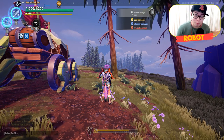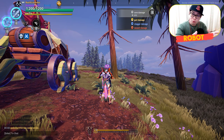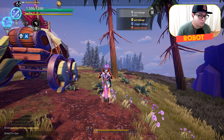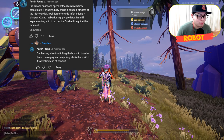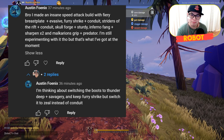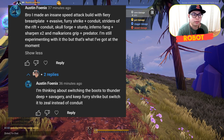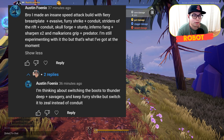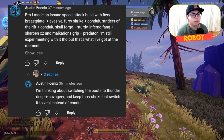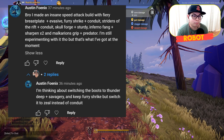Hey, what's up ladies and gents — your favorite Asian Robot here. Today I'm going to turn a viewer build into a pro Asian Robot build. Austin Phonics came to me saying he made an insane attack speed build with fiery breastplate, evasive fury, shrike zeal lantern, conduit, striders of the rift, skull forge, sturdy, inferno fang, sharpen times two, and Malcurion's grip.